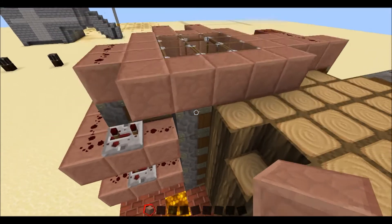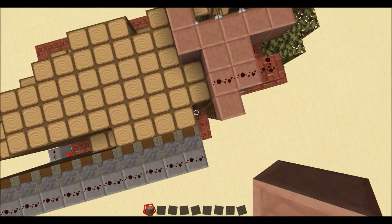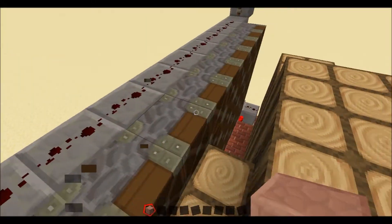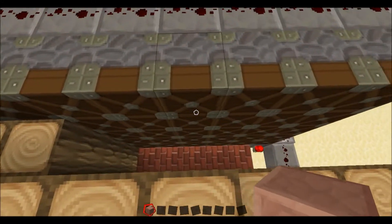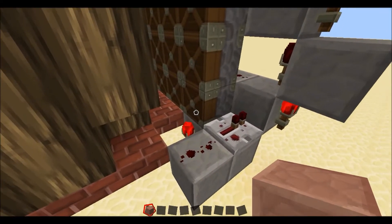A set of pistons here and here push the logs along, and then down here in front of this big wall of pistons, the wood comes all the way to here and a block gets to this space.